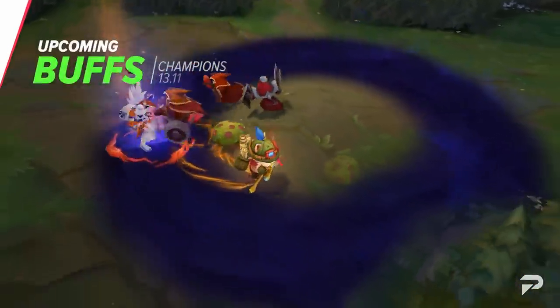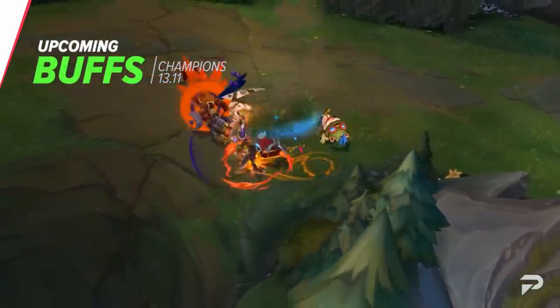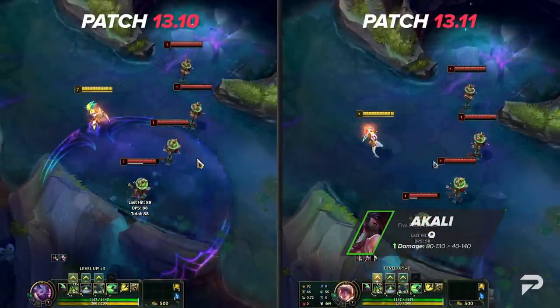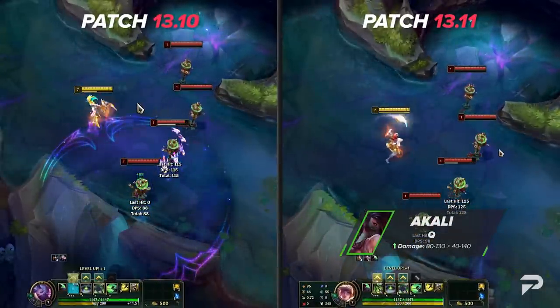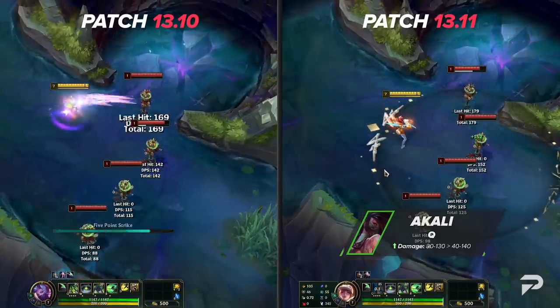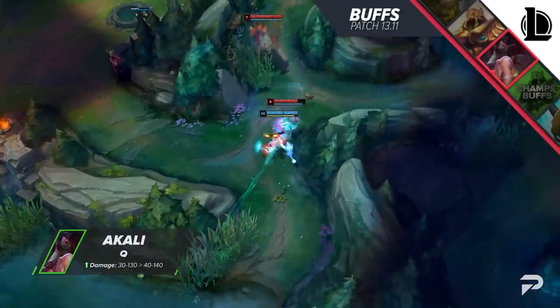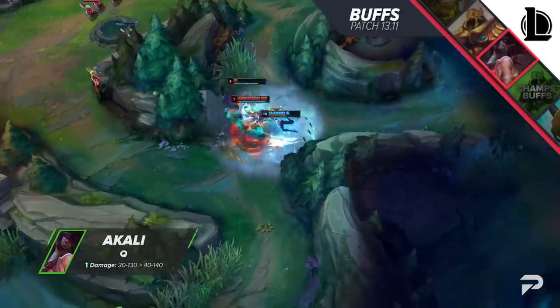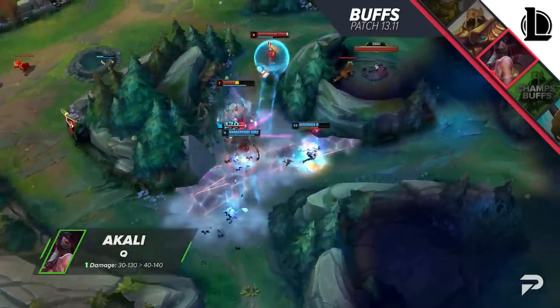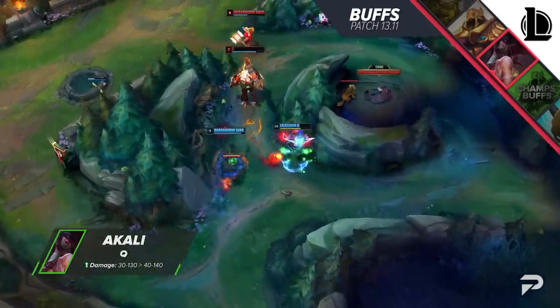With all that out of the way, let's take a look at direct changes to champions, starting with the buffs. Akali: seeing Akali struggle in solo queue shouldn't really be a surprise, and I don't think 10 damage to her Q is going to fix it. The champ is just too heavily balanced around pro play, and the average solo queue player just doesn't tend to bring out what the champ has to offer. When behind she is useless, and when ahead you need perfect execution — and even then you'll probably get better results with higher tier champions.